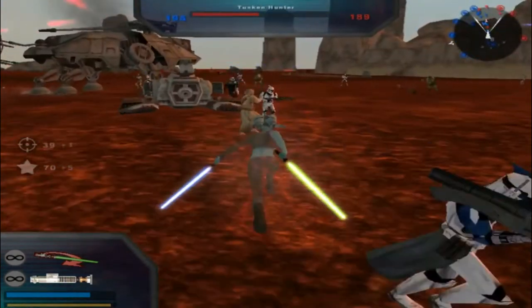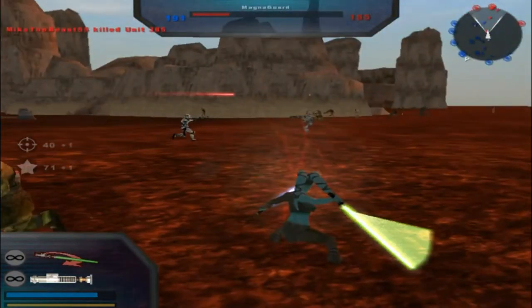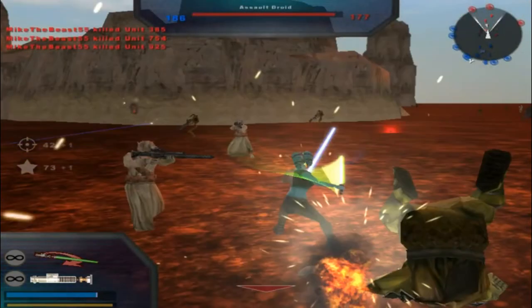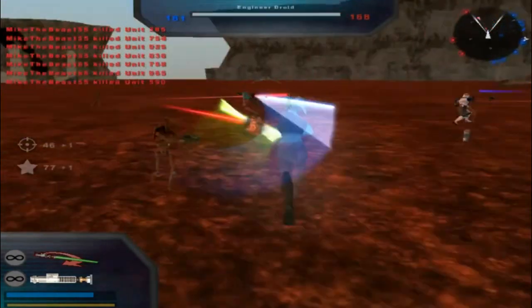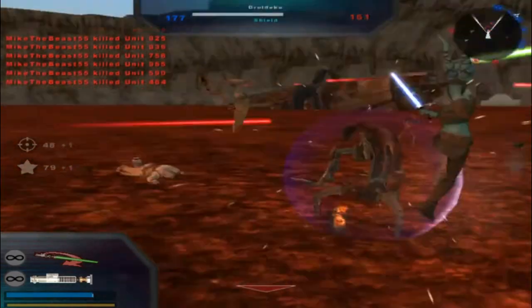There we go, control of a command post. Hostile reinforcements are being depleted. These Gamorrean guards are quite easy to kill, but if you're right in front of them they'll most likely hit you in one hit. Oh look at that - a Droideka. First one I've seen all game.